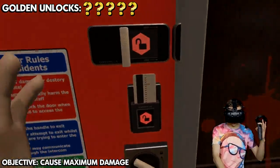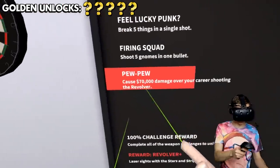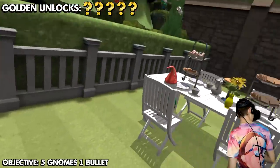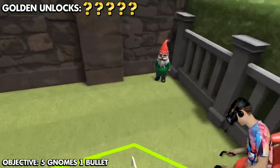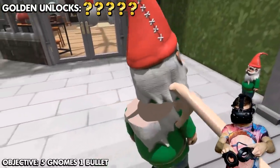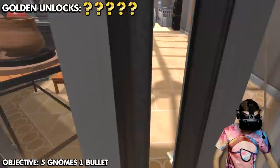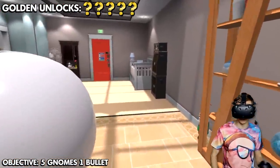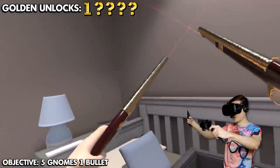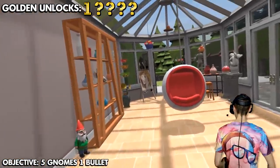Next up is the revolver challenge — we gotta shoot five gnomes and deal a lot of damage. But first, let's check the antique pistol reward. Click and — hello there, beautiful! These are the first of the golden weapons, one out of five unlocked. Let's see what they can do. Fire, fire, fire — oh yes, these are amazing!